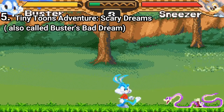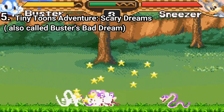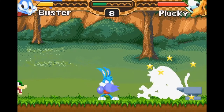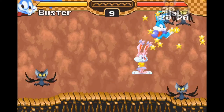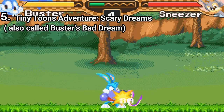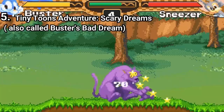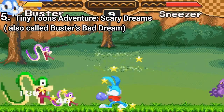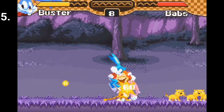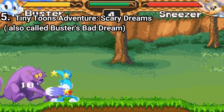Tiny Toon Adventures: Buster's Bad Dream, called Scary Dreams in the US, is a tough game. It's a beat-em-up platformer where you punch enemies as Buster and use assist characters. Plucky can drop iron bars on enemies and Babs can hit them with a tennis racket or tennis ball. There are seven assist characters to choose from, but enemies are plenty too — you get bats that dive bomb, panthers that claw you, and snakes. You face at least four enemies at once, and boss battles are tough too. But if you're into this type of game, you're going to enjoy the challenge.